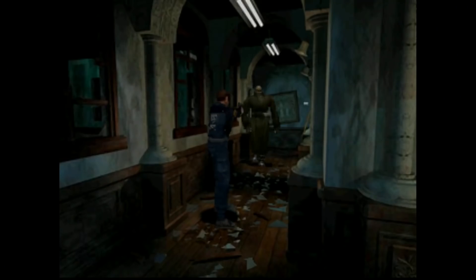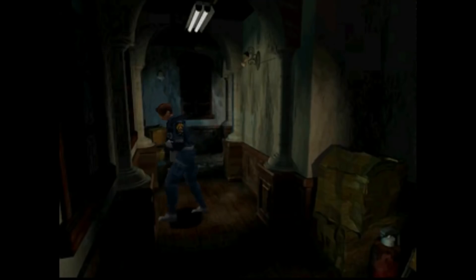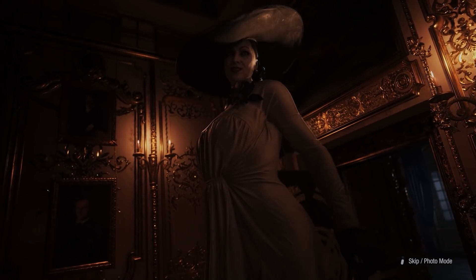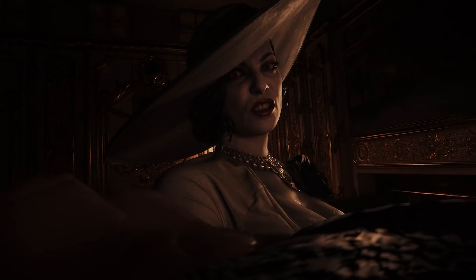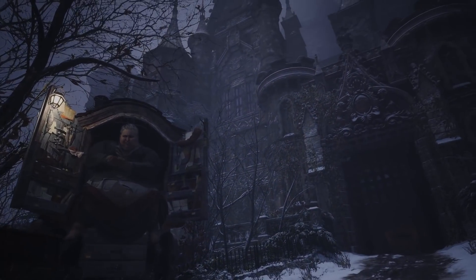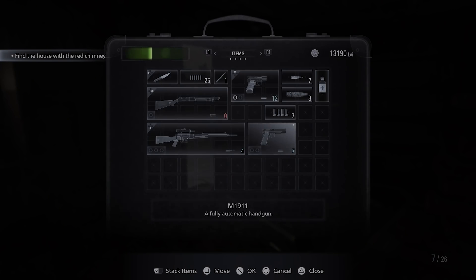Mr. X did make an appearance in the original Resident Evil 2 during the B scenario, but not to the same degree as Nemesis — at full force only in the remake. Lady Dimitrescu is the embodiment of both Jack Baker and Mr. X: a family woman just looking after her own while also being an intimidatingly huge individual with big, aggressive energy. While you're traversing Village's many different environments, there'll be treasure to find, animals to hunt, and this jolly old fella to find solace in as you sell items, upgrade weapons, and buy new ones that you can organize in your Tetris-like inventory.